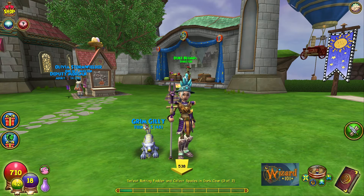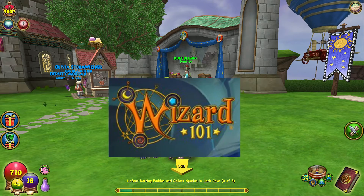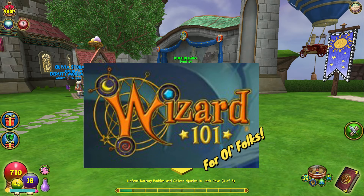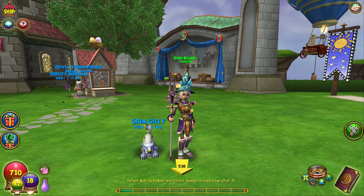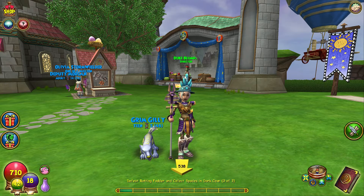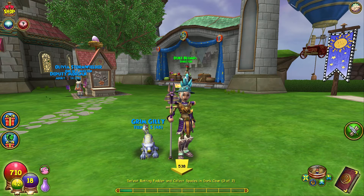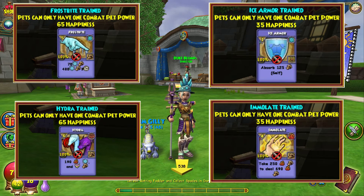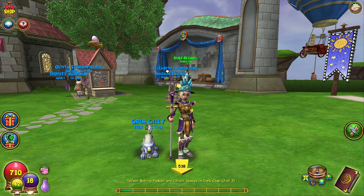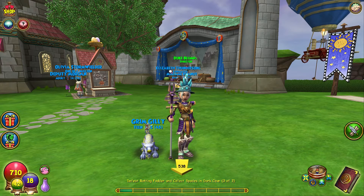Hi guys and welcome back to another episode of Wizard 101 for old folks. This time around we wanted to talk a little bit about the new pets, the Maycast talents and the tokens that come along with that, how you get the pets, where you find the pets, how you incorporate the talents, and what these tokens are and what they're used for.